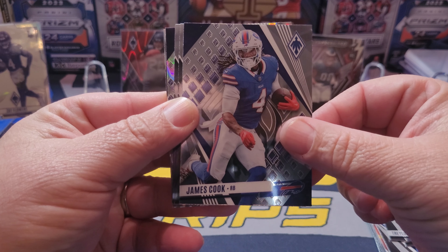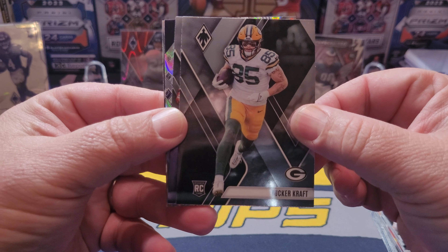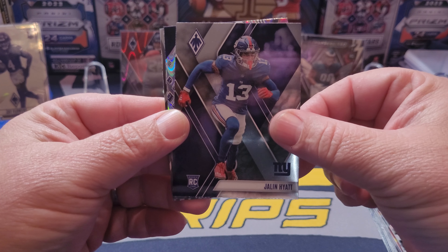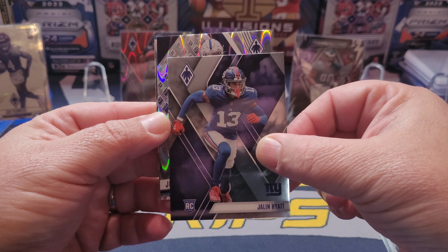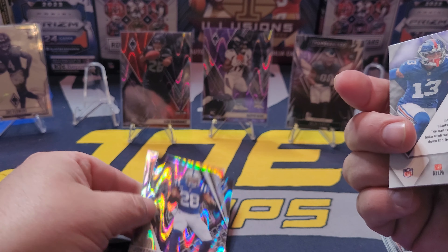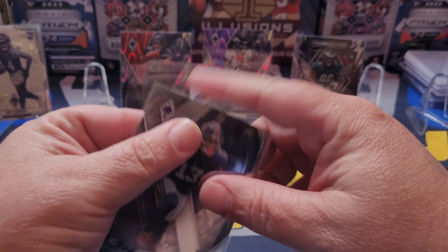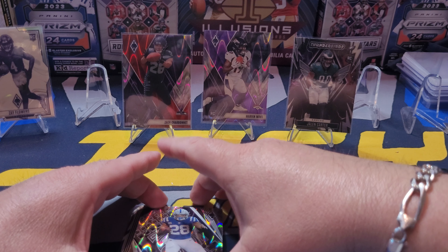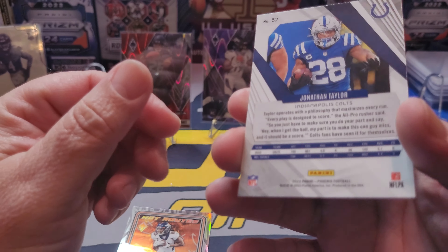Mr. J Love, Trelon Burks, James Cook. Tucker Craft starts us off for the rookies. Next one is a Giant — that's Jalen Hyatt. And that looks like... is that a black or a purple? That's the Colts — that's JT, Jonathan Taylor for the Colts. I'm gonna put that on my PC.